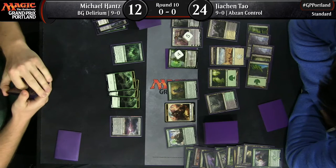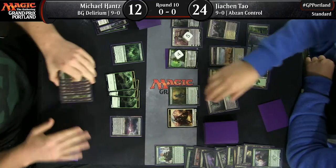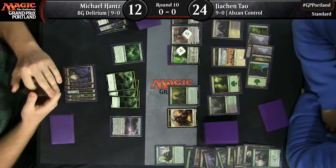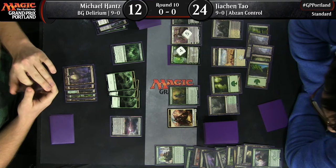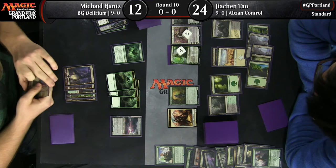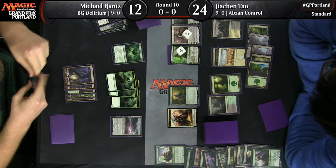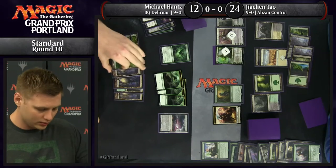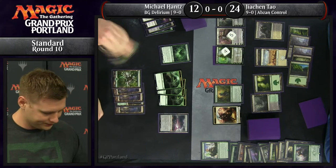Just a few turns ago, JC was passing the turn with a pair of Planeswalkers with tons of loyalty to an empty board, and Michael seemed to just turn it around all at once with Ishkanah and Traverse the Ulvenwald. Now it looks like things could really go either way.